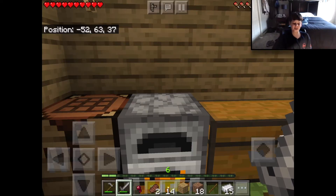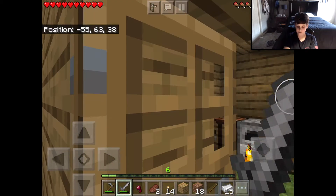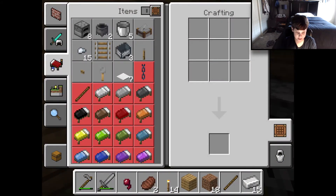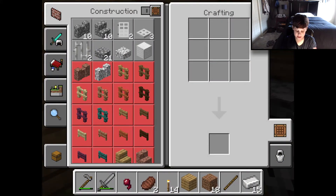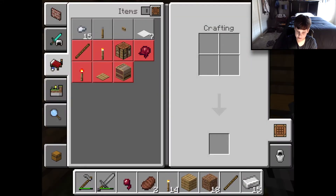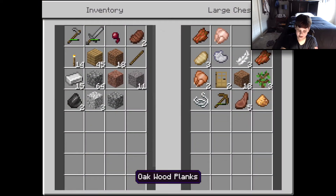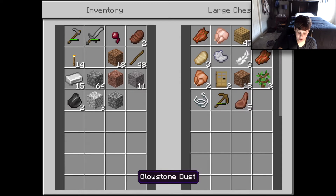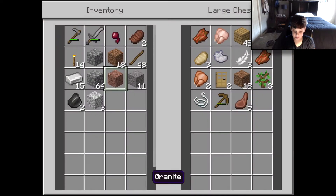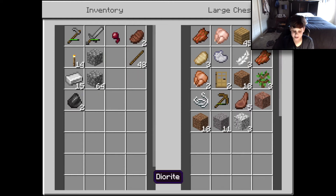Alright guys, we got our iron — we mined that from last episode in this little mine right here. We're also about to do another speed up, but first we need sticks. I don't think — do we have any extra wood? We have to have extra wood in our chest. Yes, we do. Good. We also have extra sticks, so that also works. We're gonna get rid of the things we do not need and chop down some trees.